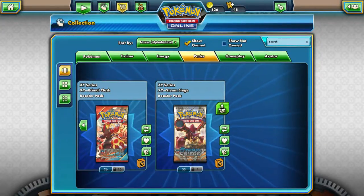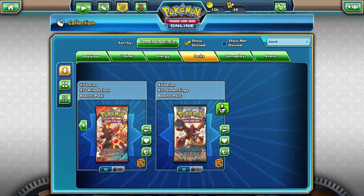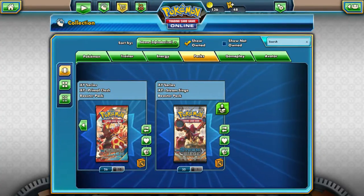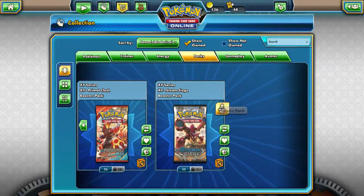Alright, so Steam Siege — the new set just came out. I think it's going to be the last XY Series one. They introduced dual-type cards and a whole bunch of Pokémon I've never seen before, like this guy here — he's like a water-fire type. Steam Pokémon. I don't even know what his name could be. Maybe we'll find out. Steam, open!